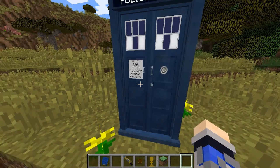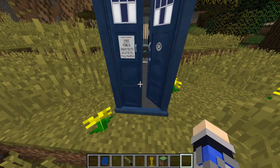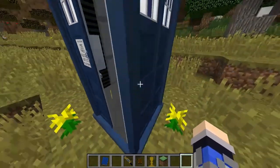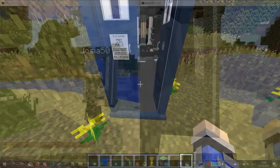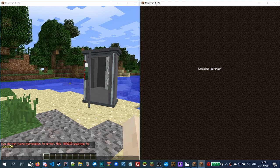So first I want to start with the fact that I synced the exterior with the interior door. I've been working on it for a while now. It's not the best yet, but just like when you exit your TARDIS, you will have to close it manually, otherwise other people will be able to enter.